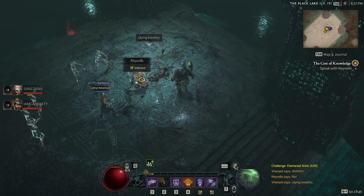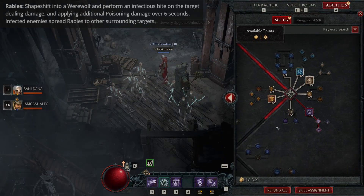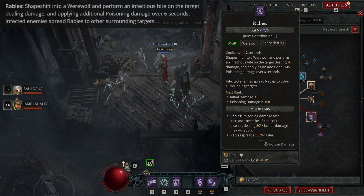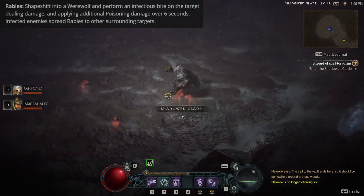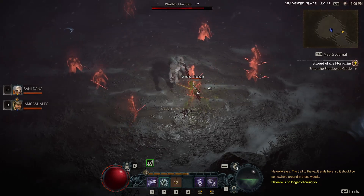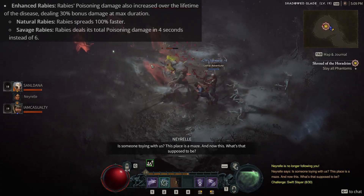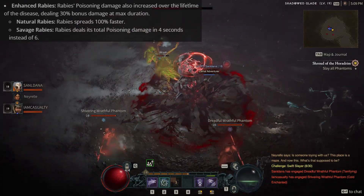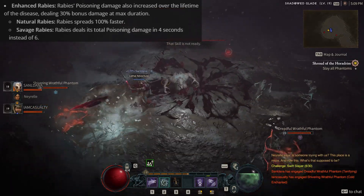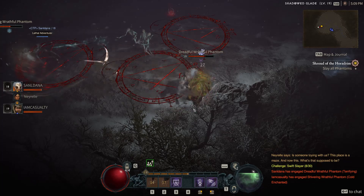Finally we move into the last skill available in the beta — our Wrath skill. We get Rabies, where you shapeshift into werewolf form and perform an infectious bite on the target, applying additional poison damage over six seconds, and that effect spreads Rabies to other nearby targets. We grab two things from this tree: Enhanced Rabies, making the poison damage ramp over the course of the disease dealing 30% bonus damage at max duration, and Natural Rabies, which lets Rabies spread 100% faster, doubling the spread speed.